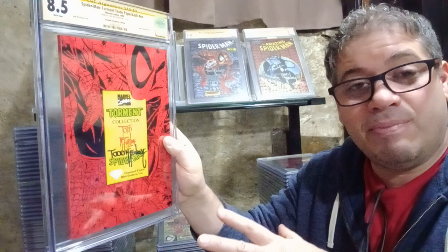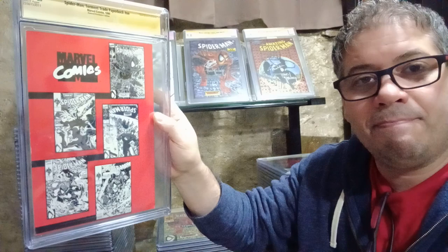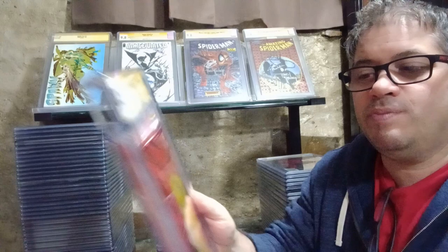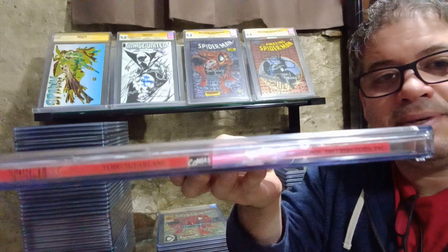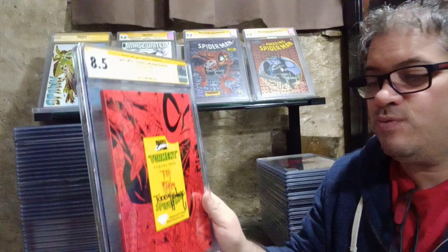I kept the highest grade I have. I've tried to buy more but haven't seen any on eBay. Once I see one on eBay for around $200-$300 I'll buy it. This is the sketch edition - when you open it, it's all black and white inside. It's a Diamond edition - you can see the diamond logo right there. I have this one on eBay for about $3,000.